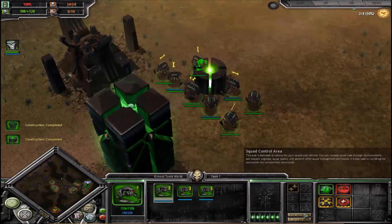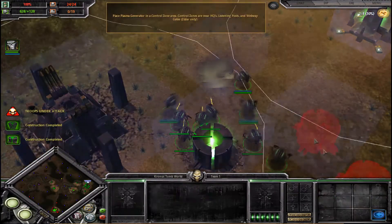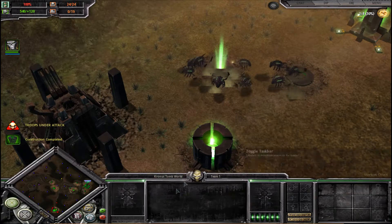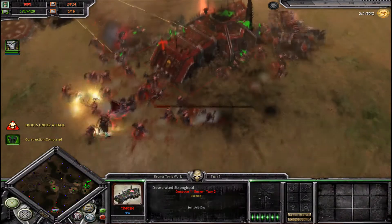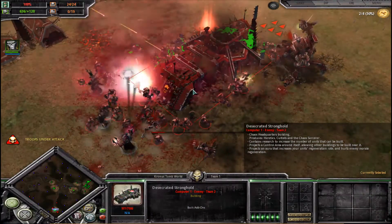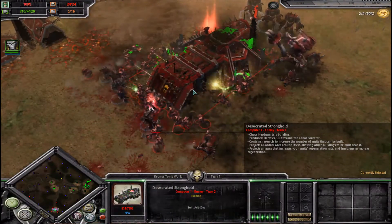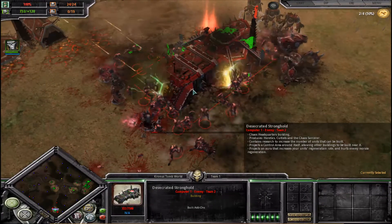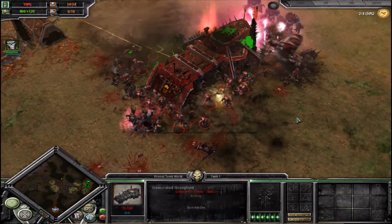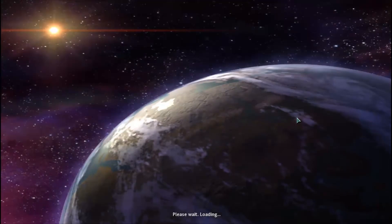It looks like they finished the one in the base too. Make another one — make two. I don't know if they'll finish either of those before I take out this. Everyone just focus on that. I'm gonna tell them to all just ignore whatever is hitting them and just finish off the stronghold. It's almost dead. There it goes. Too easy.